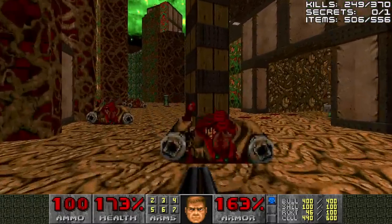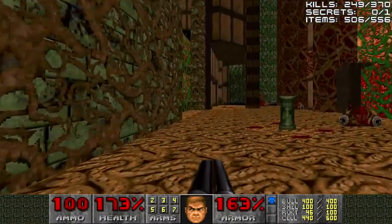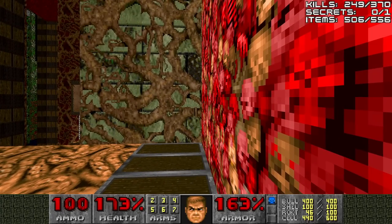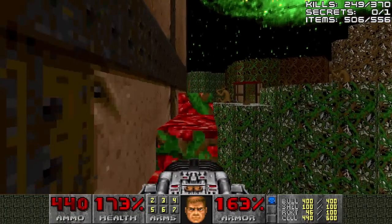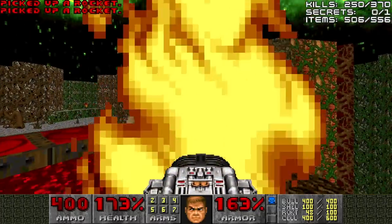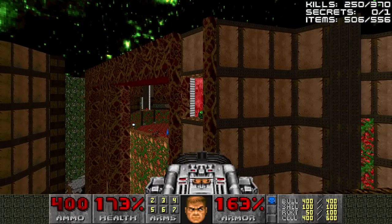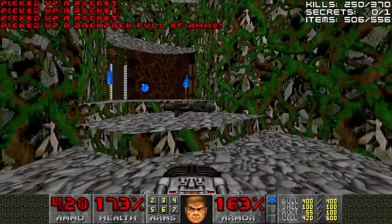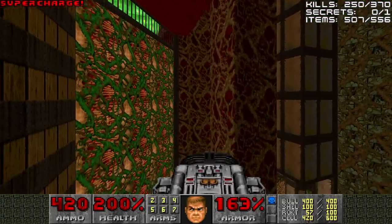Now we'll do the stairs — we got the blue key, now we'll go for the red key. We'll climb up the stairs, go up the gargoyle elevator, have our BFG ready, and jump across. An arch-vile has spawned above us at the very top and he's very precarious. I missed him, but thankfully the wall was close by so it was able to hit and kill the arch-vile. There's the invulnerability I was talking about — we're actually going to get that very soon. You don't have to use it for this area, but since I don't like cyberdemon fights, we're going to use it.